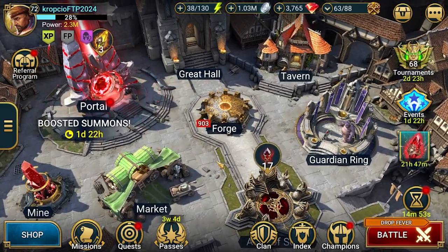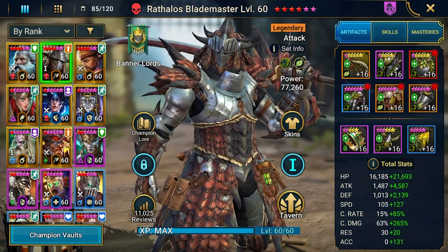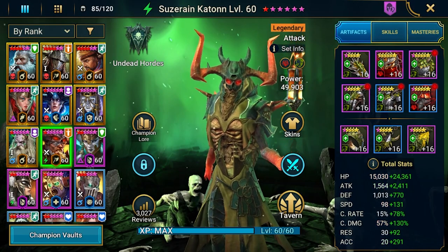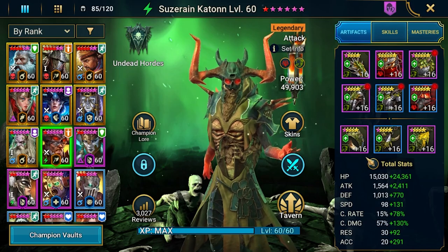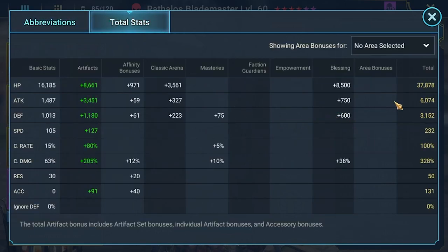During this period, I was just playing and trying to find better gear sets for my two most used champions: Rathalos Blademaster and Suzerain Keaton. So here we have some upgrades. The most important thing was to keep high damage and reach 100% crit rate — because before it was 99 — but the speed was 165, which was pretty low, and it was required to run him in the Demon Lord clan boss team to be in tune with the rest of the team.